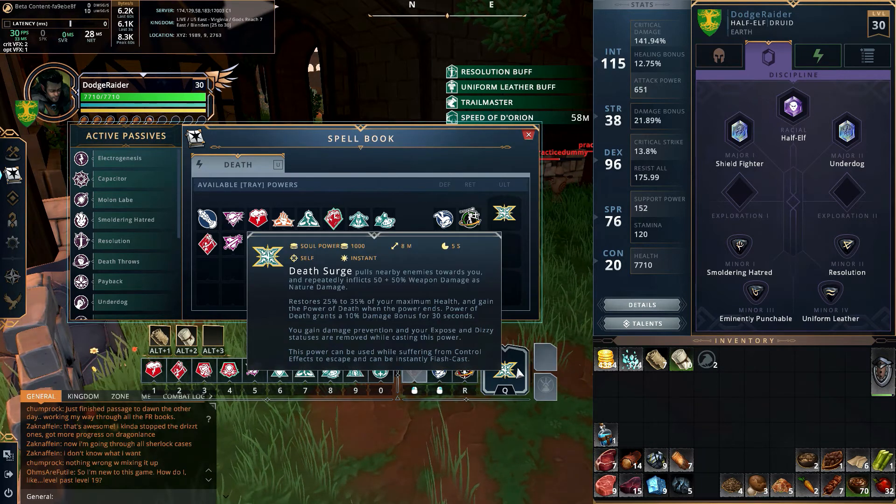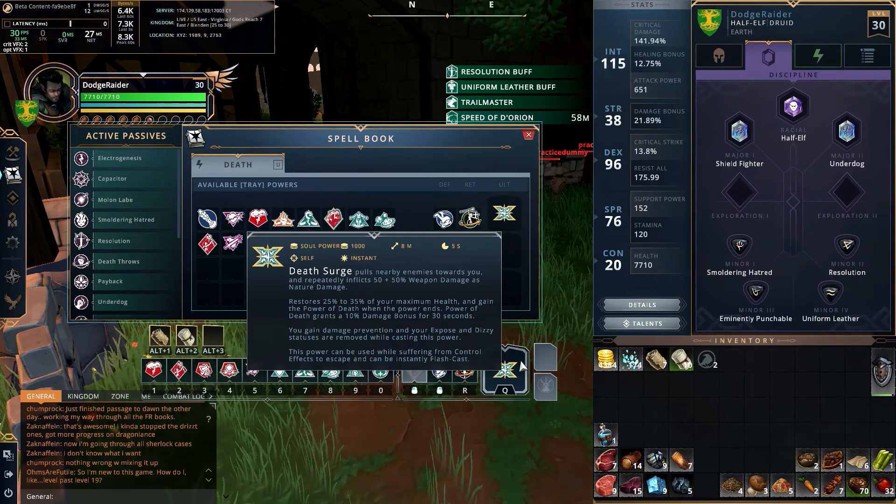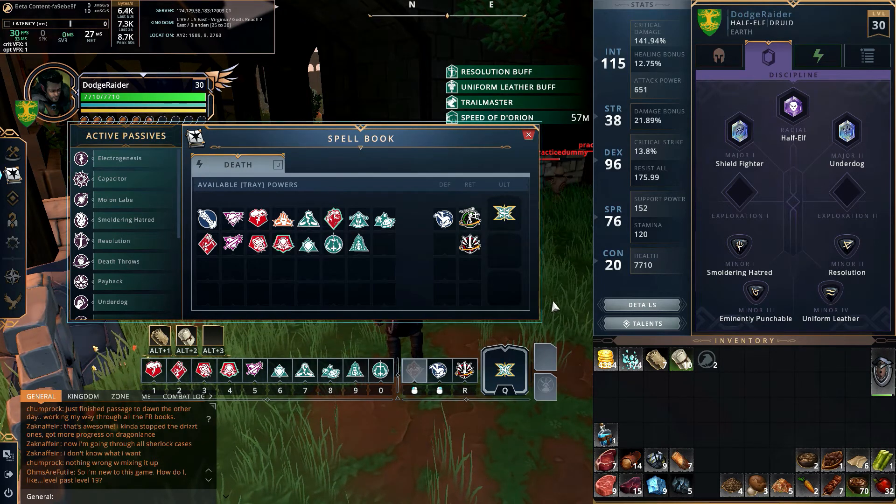Our ultimate is Death Surge — really strong. It pulls nearby enemies towards you and repeatedly inflicts 50 plus 50% weapon damage as nature damage. It also restores 25 to 35% of your maximum health and grants the Power of Death when it ends, giving 10% damage bonus for 30 seconds. You gain damage prevention and your exposed and dizzy statuses are removed while casting. It's in the Q slot and makes a weird noise as it sucks enemies toward you and drops their health.